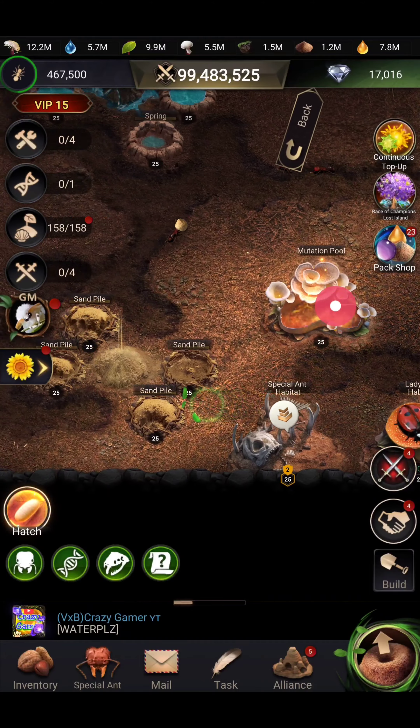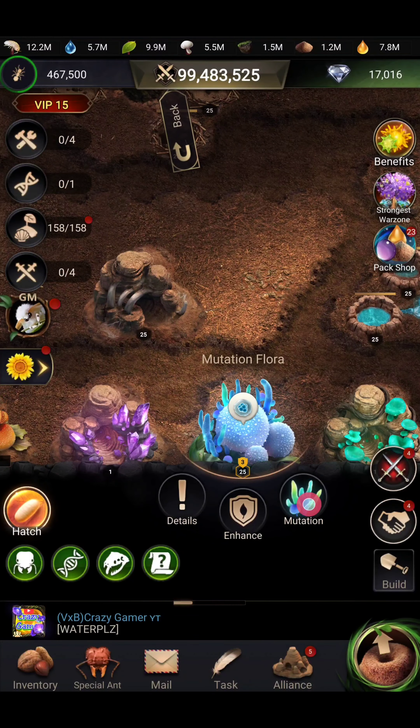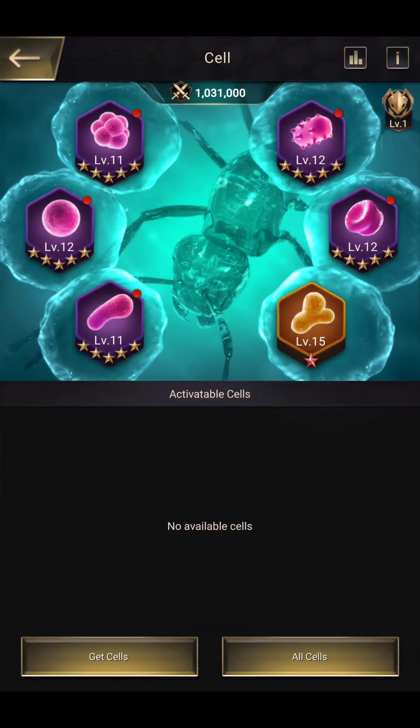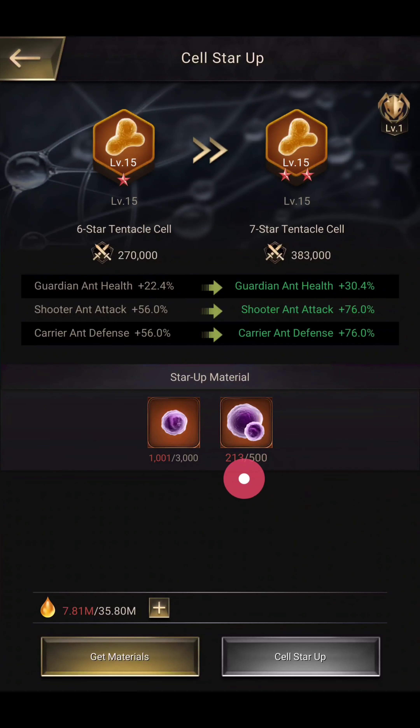Now coming to the mutation pool. Here you can see in the cell all have been upgraded to 5-star — this is also 5-star, this is 5-star, this is 5, and this is up to 6-star. I upgraded to this level. The next upgrade will take 500 big cells and 3000 small cells — I don't have that many items.